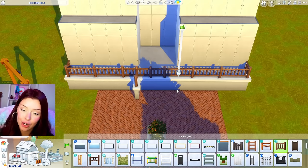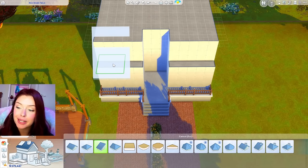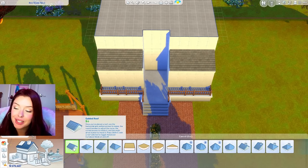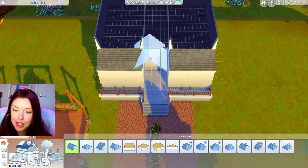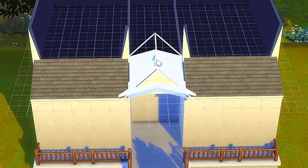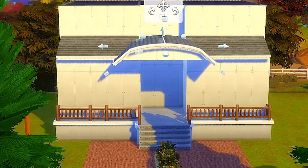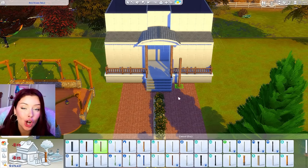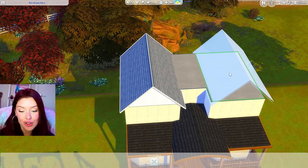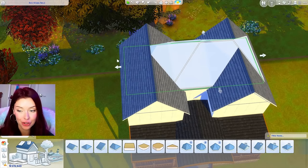For the roofing, I'm taking a half gabled roof piece and adding two of them at the front. Then I take a gabled roof piece, put it right in the middle, extend it over, lower it, and curve it out — bringing it forward so it can be held up by columns. For the top, I'm taking two gabled roof pieces to cover each side, then taking a hipped roof piece to connect the two.